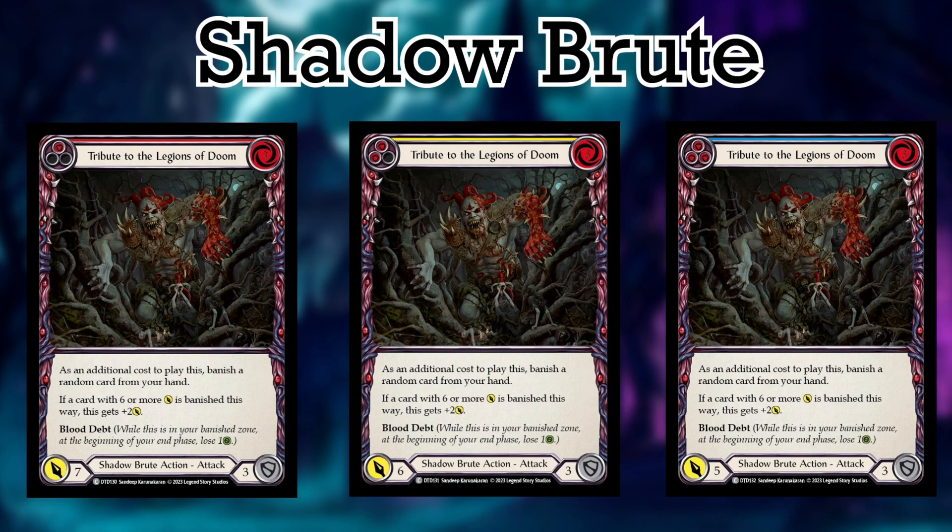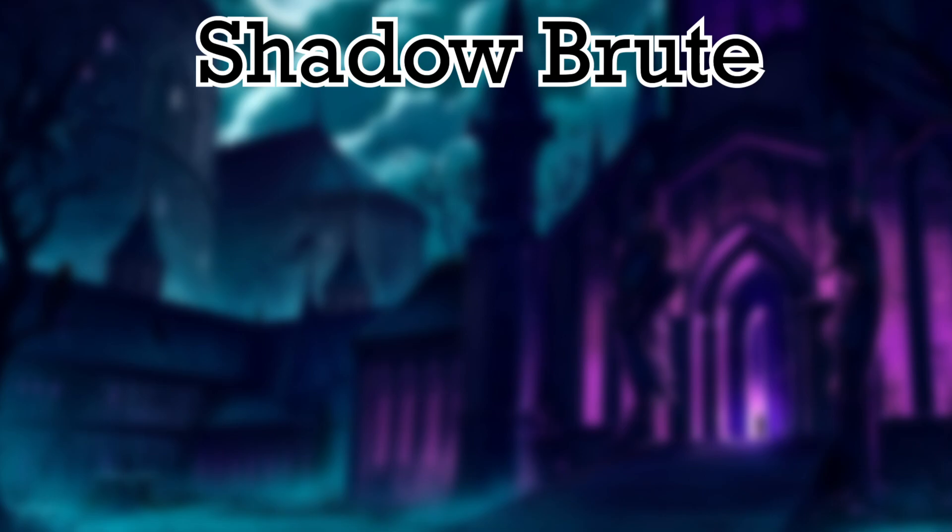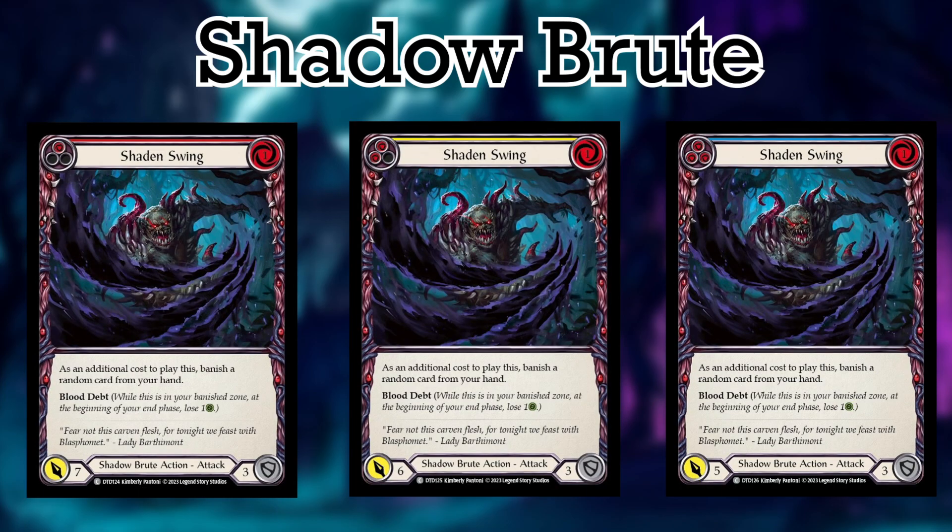Number 2 is Tribute to the Legions of Doom — one hell of a long name for a card. The only difference between this and Tribute to Demolition is that the power of each color is upscaled by 1, and it costs 1 more resource. The reason I chose this is because with Demolition, only 1 out of the 3 cards is a 6 or higher attack, whereas with Doom, 2 out of the 3 cards are 6 or higher — so it helps a lot with the cost basis for the effects. Number 1 for the Shadow Brutes is Shaden Swing — a super cheap popper that costs 1 resource and allows Leviah to banish from hand just like the Tributes. With the reds and yellows being over 6 power and still blocking for 3, this is for sure going to be a staple in Shadow Brute lists.